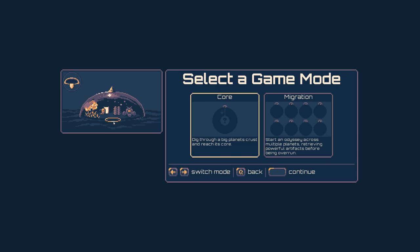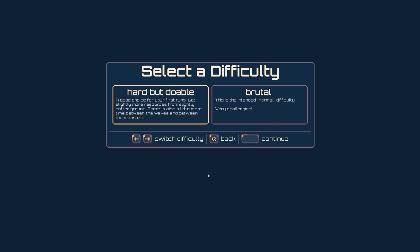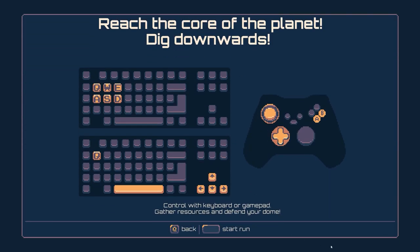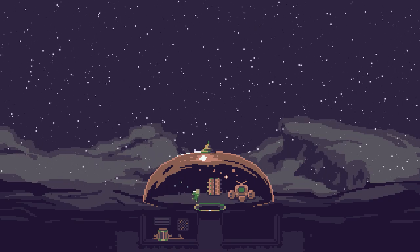The roguelike element comes in as far as I can tell only with upgrades — when you die in the game you can select an upgrade. I've brought my shield generator with me. We've got 'hard but doable' and 'brutal' — the intended normal difficulty. We're going to go with hard but brutal because I haven't yet completed the game on that one.